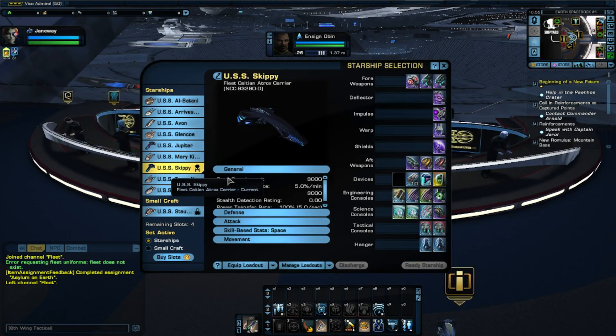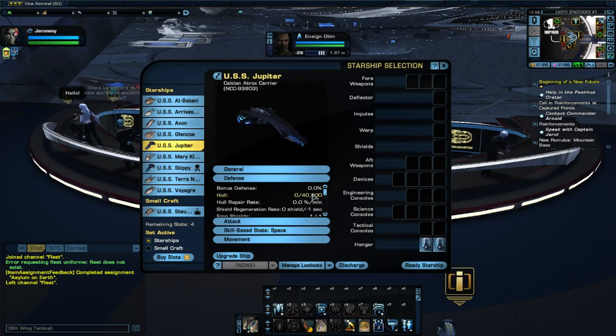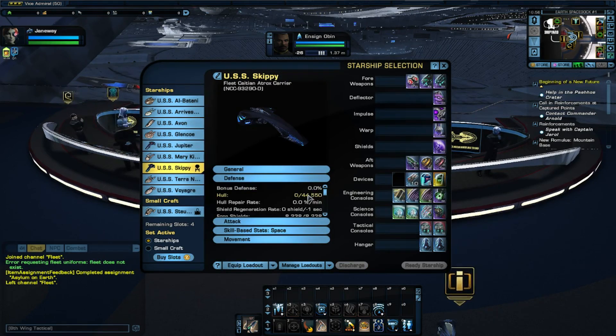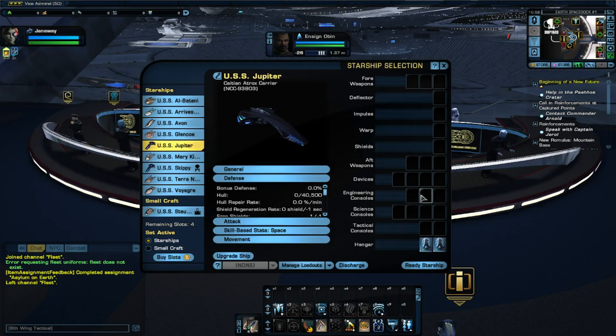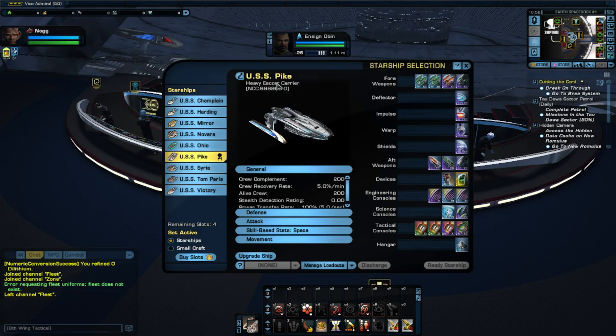Our next set of ships is the fleet Caitian Atrox carrier and the regular Caitian Atrox carrier — I happen to have both in my inventory. When we upgraded the Caitian, something odd happens — it kind of just disappears. In addition, they haven't added the upgrade ability for the fleet Atrox carrier yet. The website says the fleet version is upgradable, so it's hard to say what council we'll be getting. If I had to guess, I would say it would be another tactical, but I can't say with any certainty.